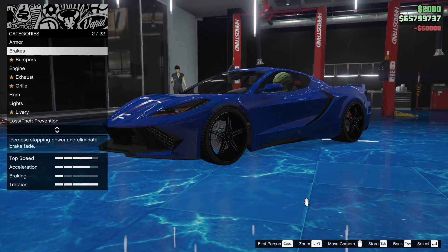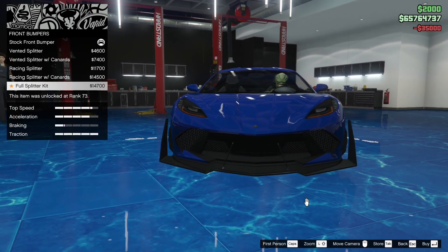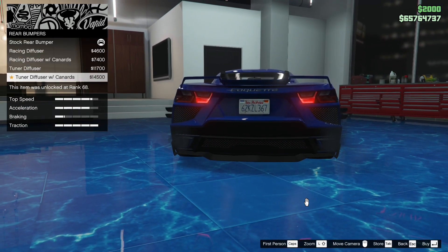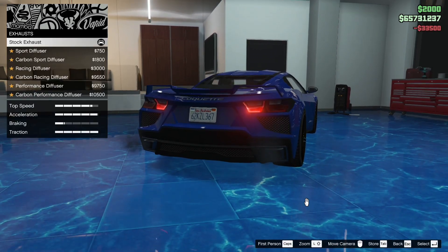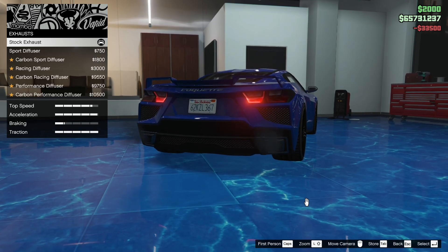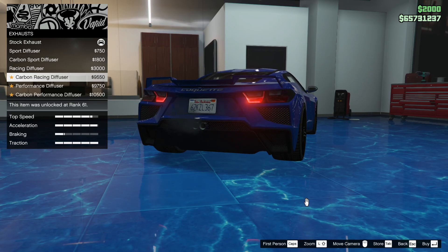First thing, we're gonna do the armor, the brakes, front bumper. I like this thing stock in real life, same with the rear diffuser, so we're not gonna add anything there. The engine - gonna max that out. For the exhaust, in real life it does have the quad exhaust so we're gonna be looking for the quad square exhausts.